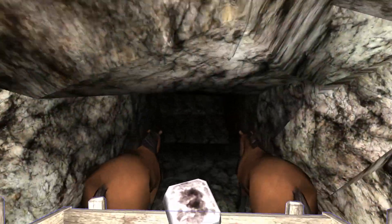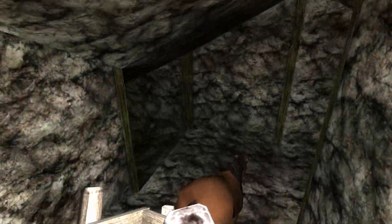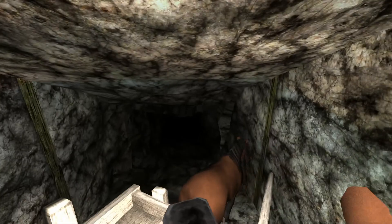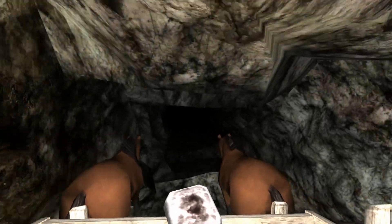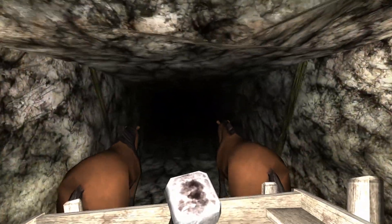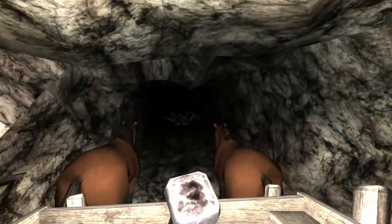A lot of people make tunnels like this and they're on mountains that kind of drop down to sea level. So basically what you can do there is get up the top, mine all the way down until you hit water, and then just mine straight out to the coast, which is fantastic. But obviously I didn't have that luxury because we're already very high here — even in the valley it's still very high — so I had to find a different way to do it.